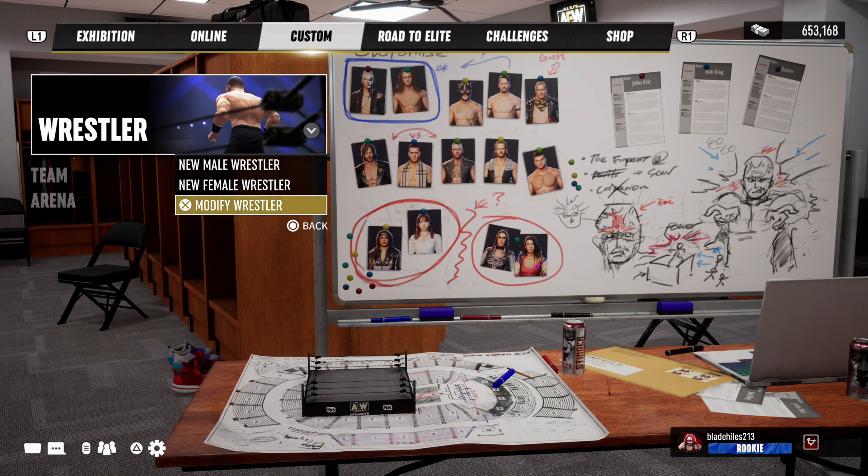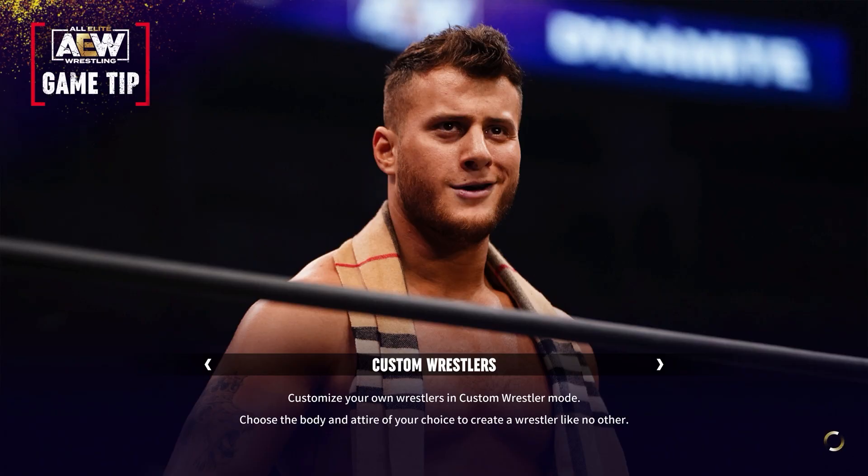Once you win 20 times, you'll have to go to Custom, go to Wrestler — just like the Matt Hardy method — you have to go to Modify Wrestler, and then equip the golden attire to the superstar you unlocked it with.